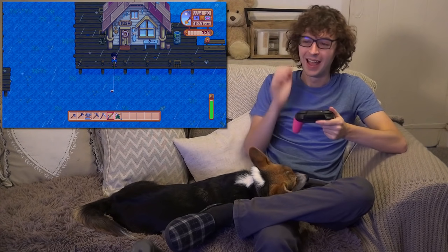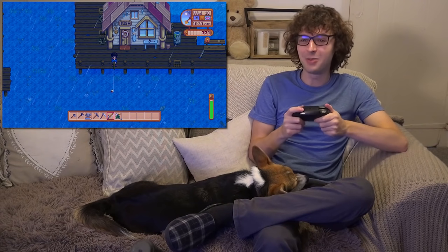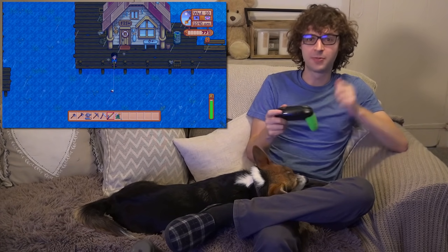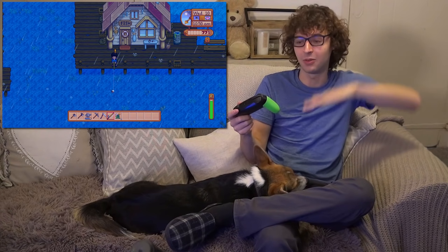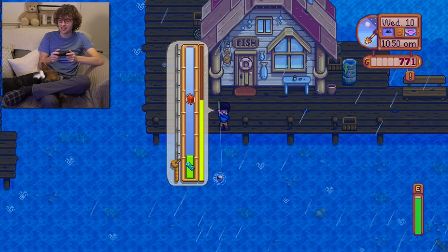Let me try this again and see if I can get one. I'm not even really after fish, I'm just after seaweed. I wonder if you put the rod further out in the water, if that means you have a better chance to get good fish — there's like a power rating when you flick it out. I wonder if I do weak little casts, if I'm going to end up getting seaweed.